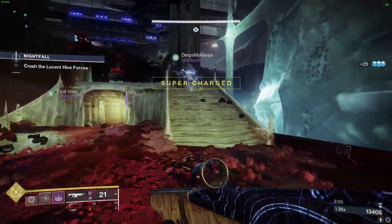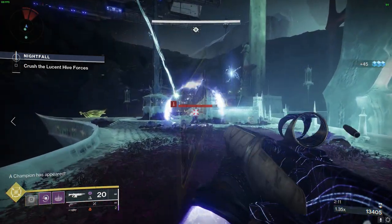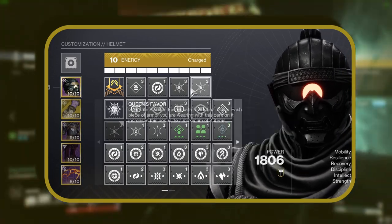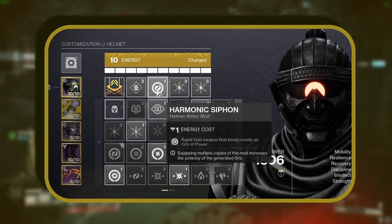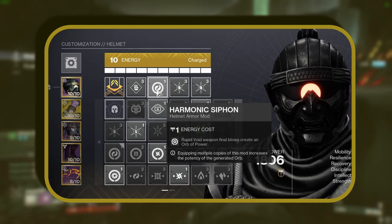Let's dig deeper into Armor mods, the secret ingredients that mold our build into an indomitable force. We're incorporating two Ashes to Assets mods, providing bonus super energy with each grenade kill — and with this build, grenade kills are plentiful thanks to our potent Scatter Grenades. Next, we're using Harmonic Siphon, which releases an orb of power after quickly landing void weapon final blows — a perfect strategy for swiftly generating orbs of power.